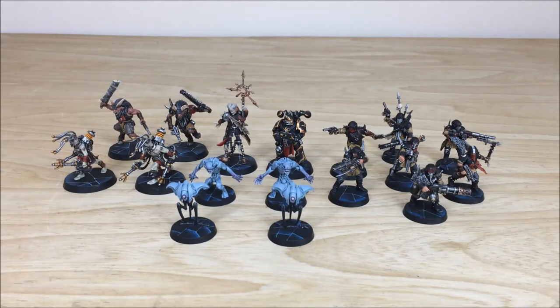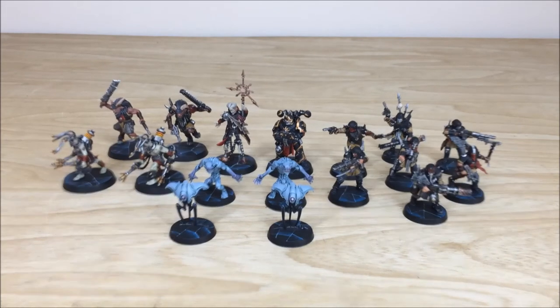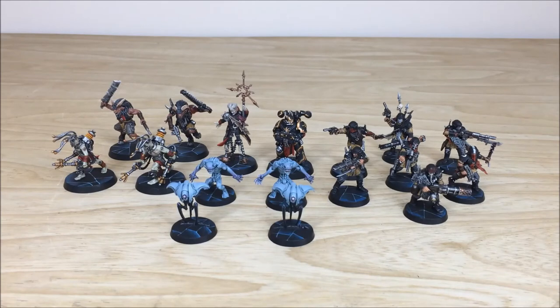Thanks for checking the video out, guys — really appreciate it and hope you like these awesome models from Blackstone Fortress. If you're interested in a commission with us here at Siege, go to the description of this video — there's a link to our website. Click on that, go to the contact tab, fill in the contact form, select all the relevant drop-down options, put in your message, and send it off to us. That gets the process started and we'll come back to you with a quote.